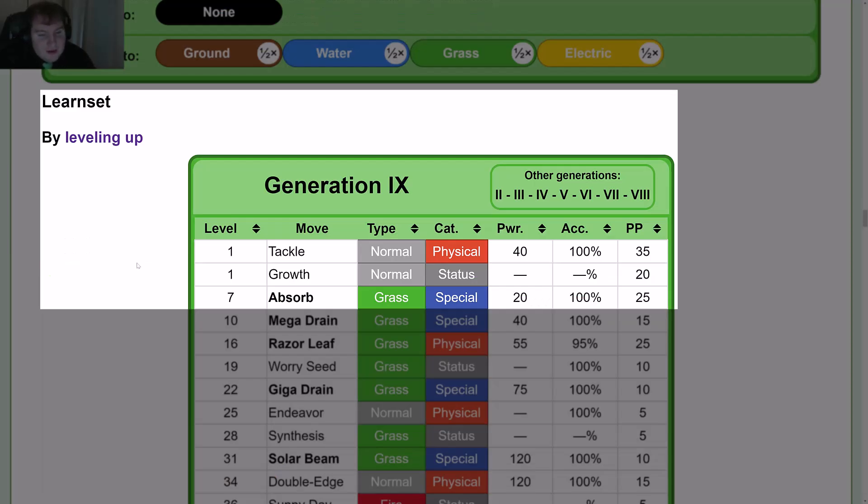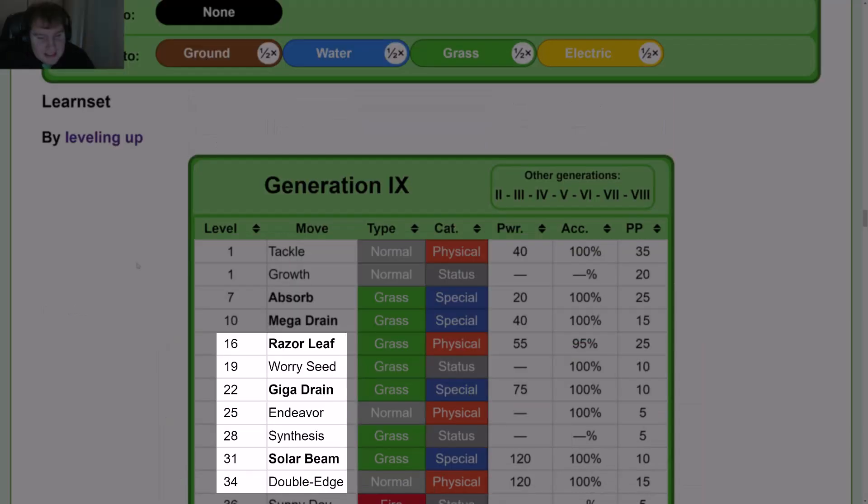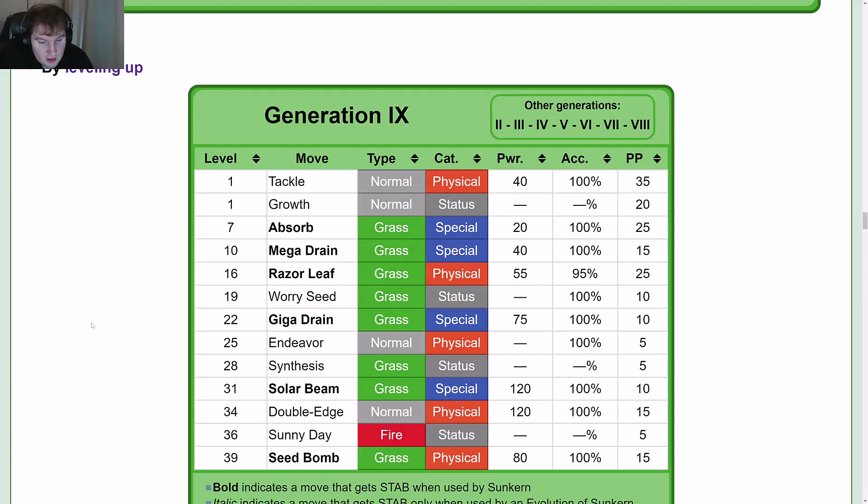Learnset by leveling up: Level 1, Tackle and Growth; Level 7, Absorb; Level 10, Mega Drain; Level 16, Razor Leaf; Level 19, Worry Seed; Level 22, Giga Drain; Level 25, Endeavor; Level 28, Synthesis; Level 31, Solar Beam; Level 34, Double Edge; Level 36, Sunny Day; and Level 39, Seed Bomb.